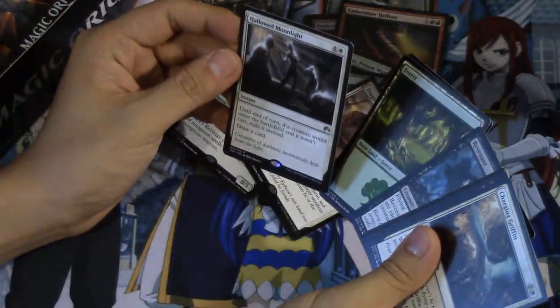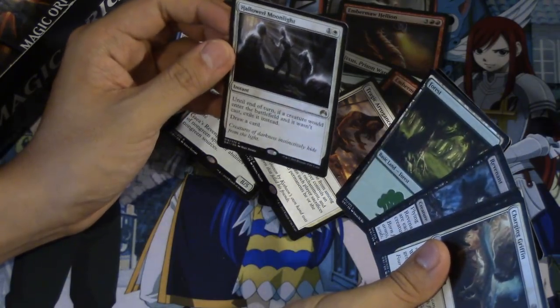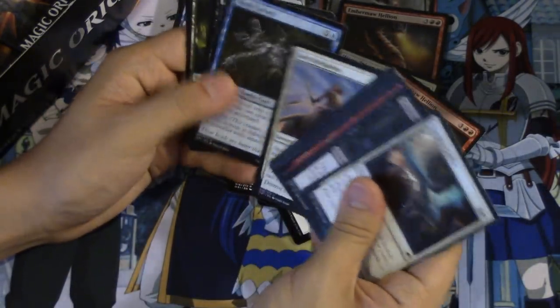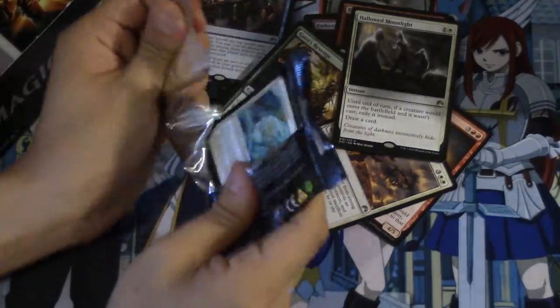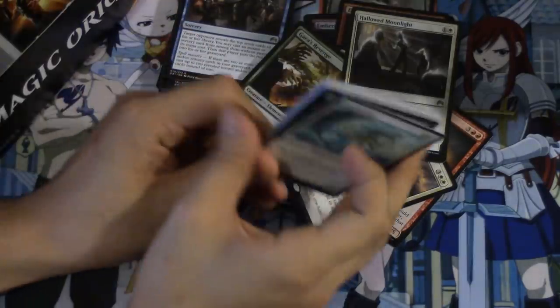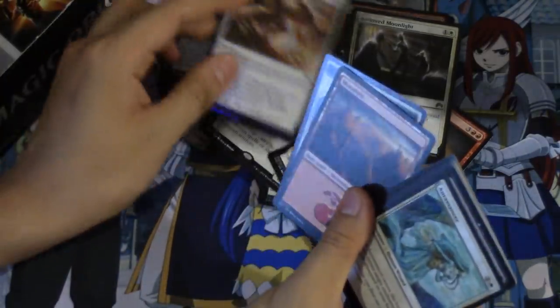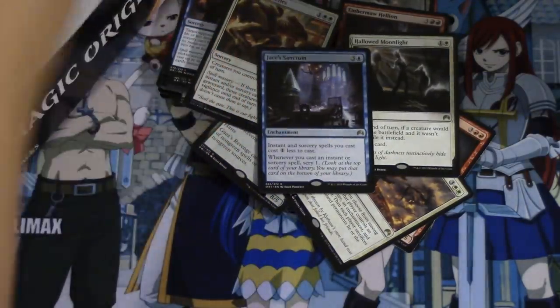Hallowed Moonlight - this card people have been talking about. Until end of turn, if a creature would enter the battlefield and it wasn't cast, exile it instead and draw a card. Card is not terrible. I'm going to probably title this 'Five Dollar Magic Origins Booster Box' and then people will be like, oh it's not a good title. Tactics and Sanctum - of course it's not a good title.